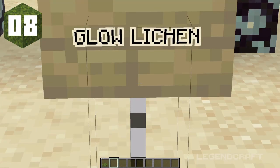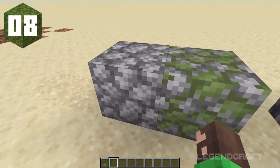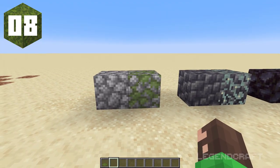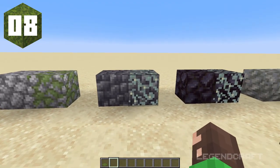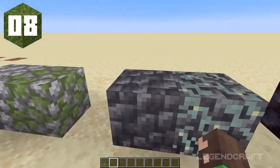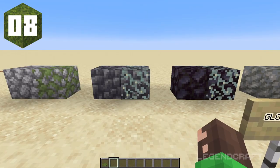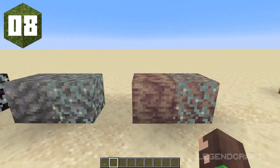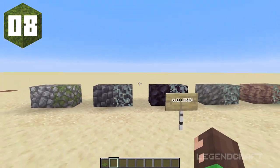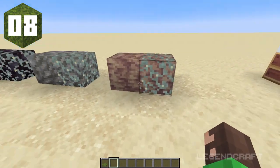Next is kind of an overlooked block — the glow lichen. You know how cobblestone has a mossy variant and same with stone bricks, but no other stone has a mossy variant. That didn't make sense to me, but then I realized we can use glow lichen along with other stone variants to create nice mossy versions of them. Vines are just too dense and hide the block, but glow lichen looks so much better and you can use it for blending. It's a very nice block and I've used it in many of my builds recently.